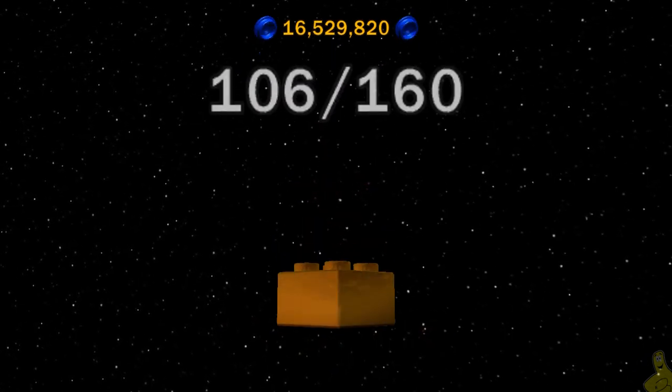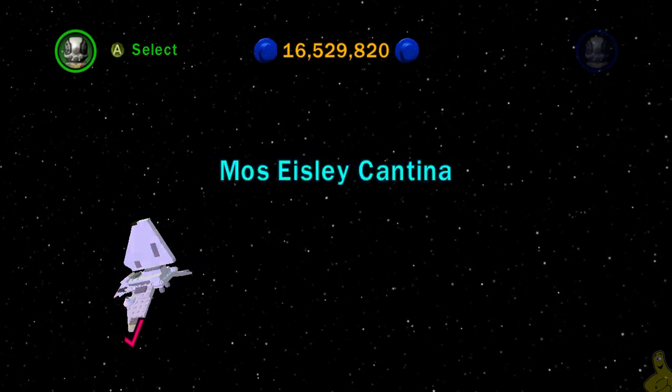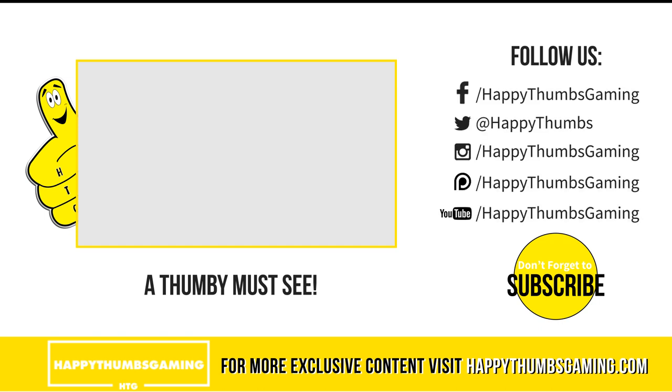We got a couple of gold bricks, they gave us some currency, and we're just shy of getting that 20 million for the 10x multiplier. That's going to wrap it up for LEGO Star Wars The Complete Saga Episode 6 Chapter 5 Free Play — Jedi Destiny. We had fun, got the collectibles, and we are in the home stretch of free play. We only got one more left. Until next time!